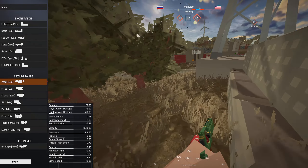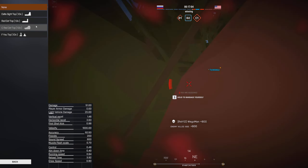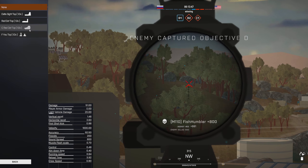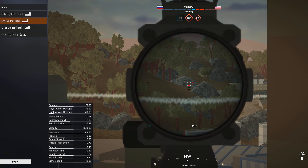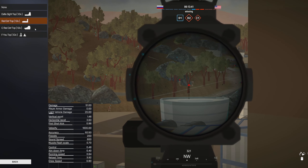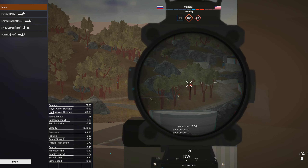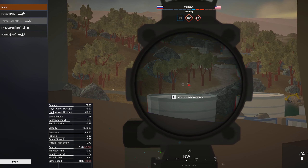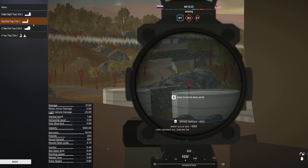I leave the ACOG on, and for the top sight — for your medium range engagements — this is just personal preference since none of these attachments give any debuffs, so I've used the red dot sight. The reason I pick a top sight over a canted sight is that while the canted sight is quicker to snap to, it gives you less control and draw speed, so I've just gone with the top sight.